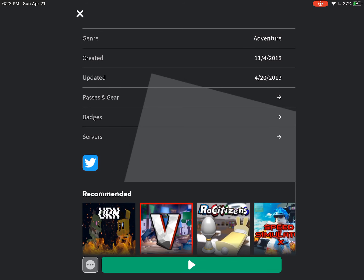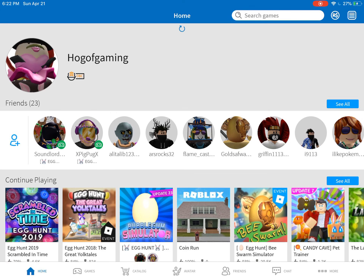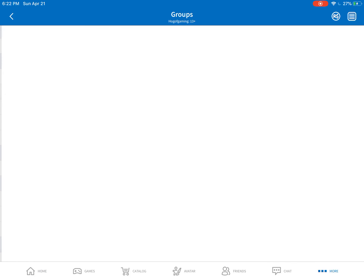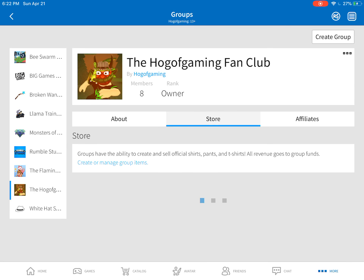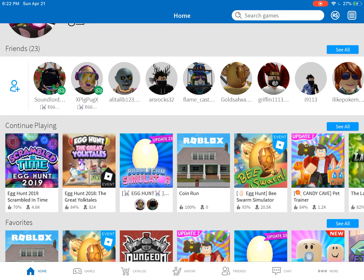F in the chat for the people who bought those. There's also another way that you can do it. Quick advertisement before we show you: join my group right here, the Hogg Gaming fan club. We would like to recruit everybody, and also buy my merch.